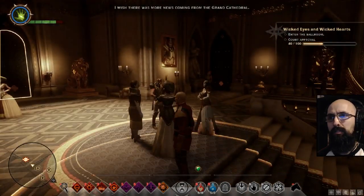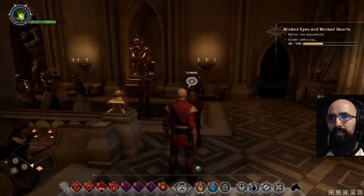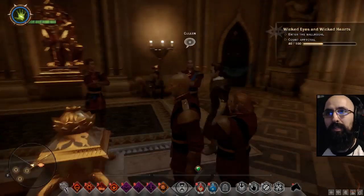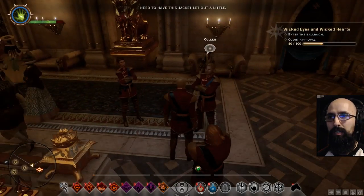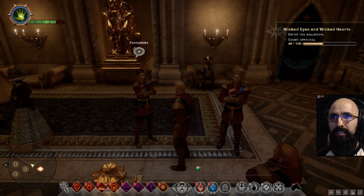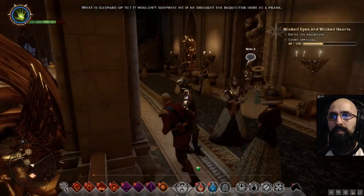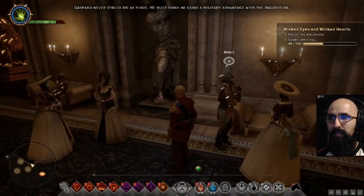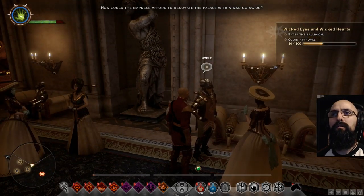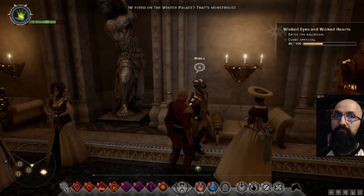Oh no — I brought Varric here! 'Dude, I just saw two dwarves from the Merchant's Guild go inside. If anyone asks, I'm not here.' Varric, I brought you because you should have been the safe one! 'Hey Cole, what's up?' 'I need to have this jacket let out a little.' Color is here. 'Cassandra — the sooner we go in, the sooner we can get this over with.' 'What is Gaspard up to? It wouldn't surprise me if he brought the Inquisitor here as a prank.' 'How could the Empress afford to renovate the palace? I heard it wasn't renovations at all — the palace was damaged by Gaspard's catapult.'